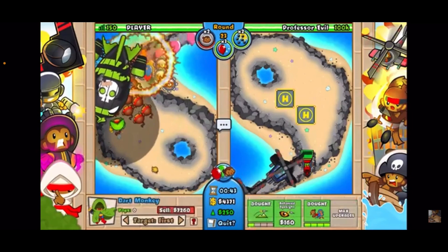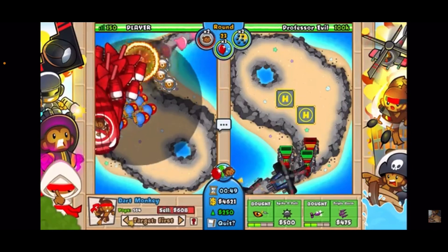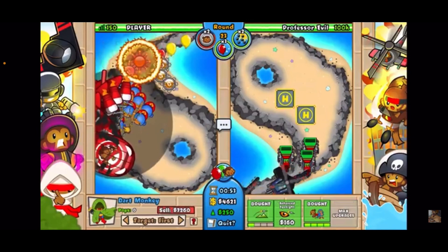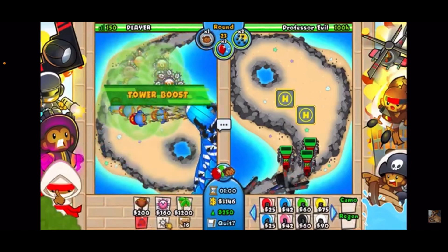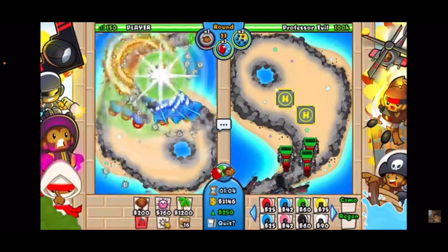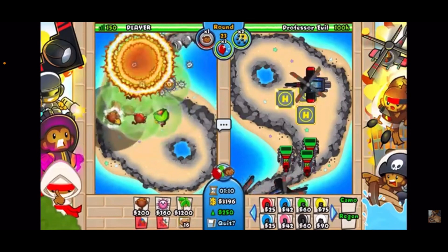Sell and we're gonna get this again — looking good. You can target some of these on Strong, like I'm doing here. Now I'm gonna go ahead and sell this, get up one more Super Monkey Fan Club — we're gonna use it and boost, and do the triple Maelstrom right when it gets down to the end. One, two, three — three Maelstroms and you're good. Now I want one Juggernaut.